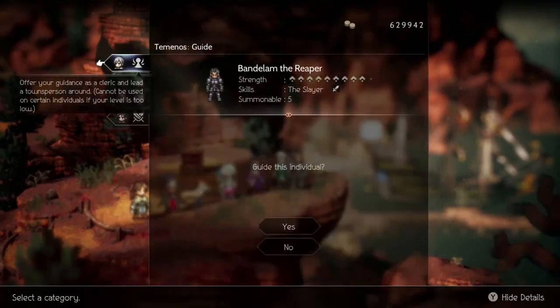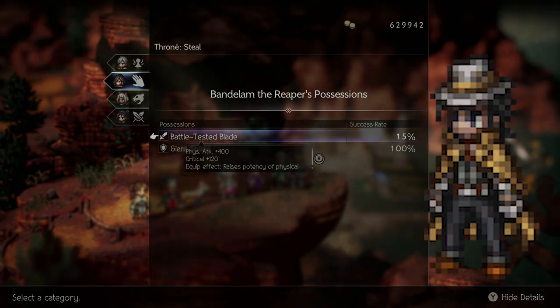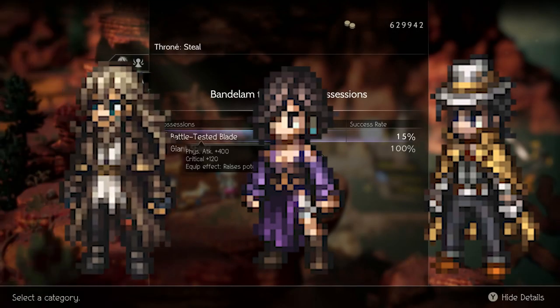After locating Bendalum, you can either purchase the weapon for 95,000 leaves with Partitio, steal it with Throne, or use Osvald's Mug.